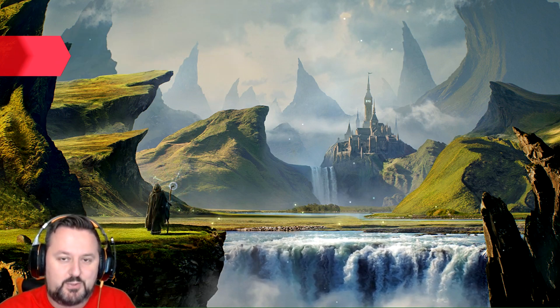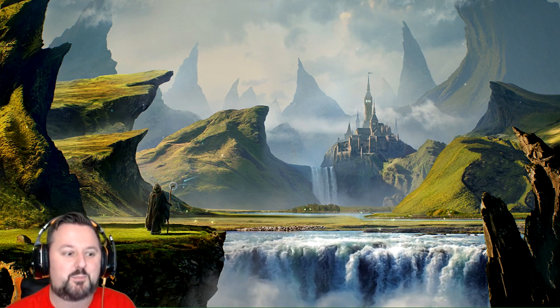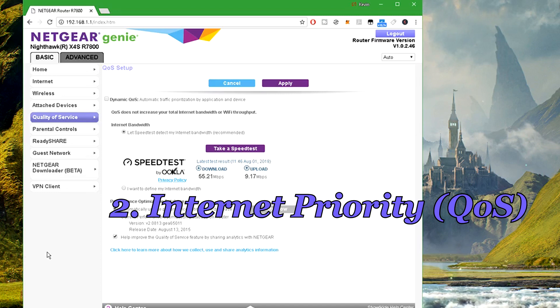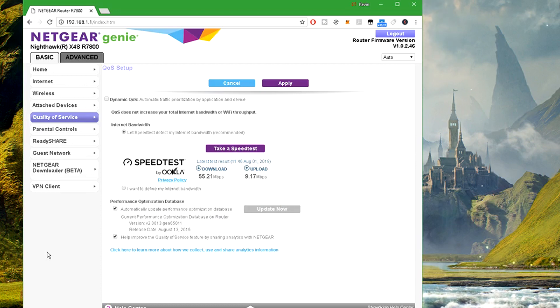That brings us to tip number two, which is going to be different for everyone. Unfortunately I can't show you the exact steps because my router, even though it was a very expensive one, does not have the option currently working — Netgear did not implement QoS on it. So what is QoS? QoS is Quality of Service. Basically it's like a priority list, so you can say this is the computer that needs to get the bandwidth first. Whoever's first gets what's needed, and whatever's left gets split amongst the rest.